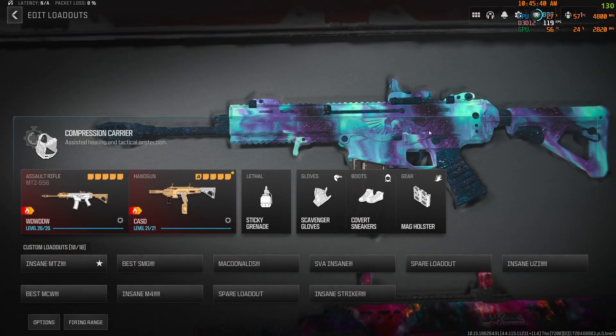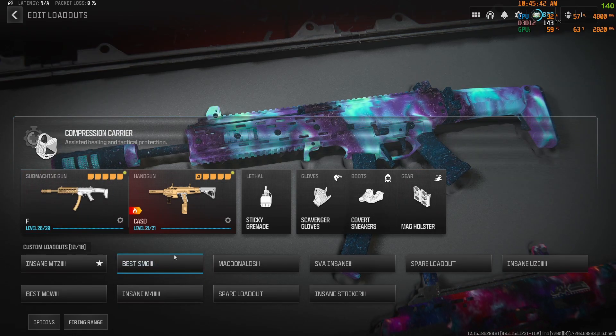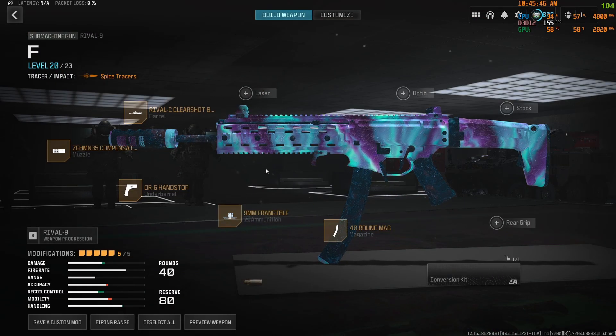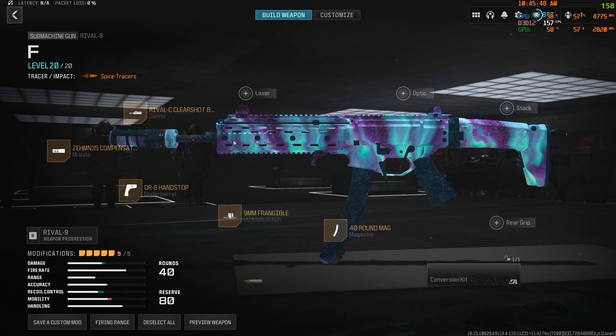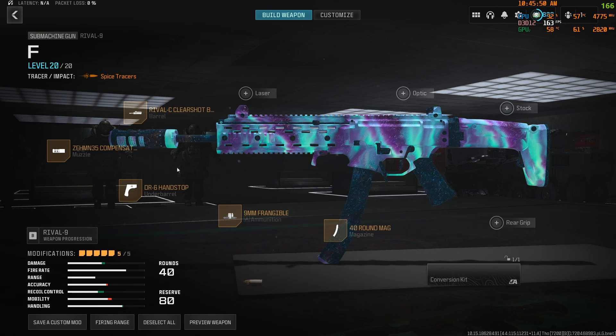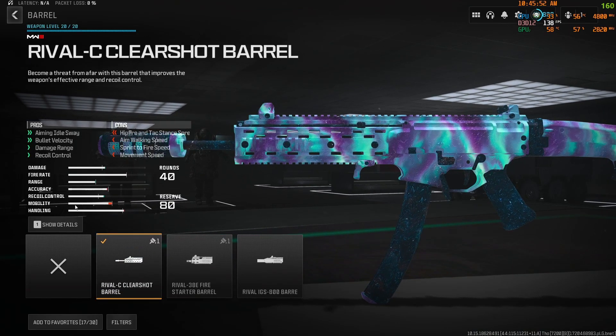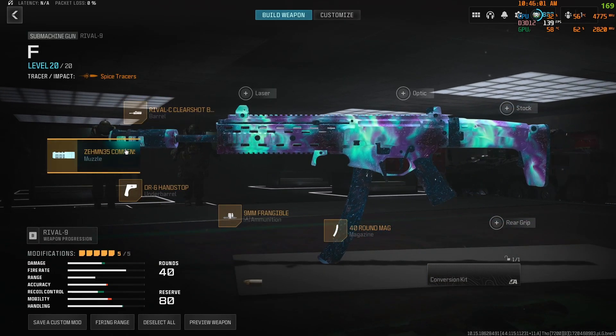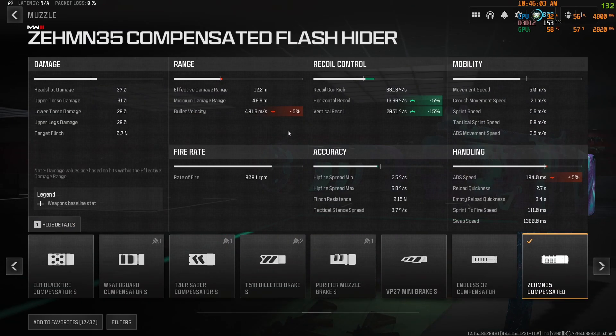The next gun we're going to go over is the Rival 9. I think this is the best overall SMG in the game right now. We're going to be running the Clear Shot Barrel for more recoil control, more bullet velocity, and more damage range. And then the Synth Compensated Flash Hider for some more recoil control.